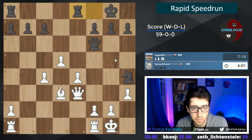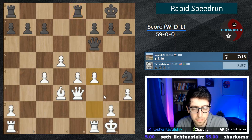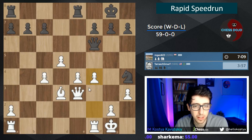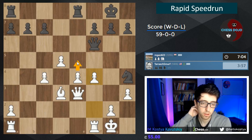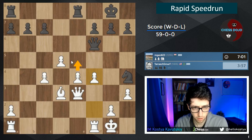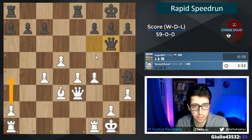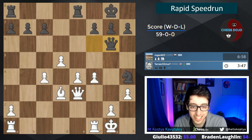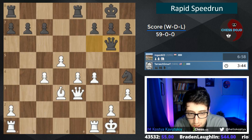Let's push f4 — our point is we're just trying to take space. We have an extra pawn, especially in the center, so it makes sense to advance and really cramp everything in black's position. We can go rook b1, a4 — we have a lot of ideas. Let's not allow checkmate. Let's go g3.